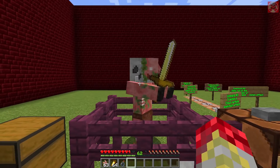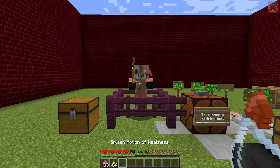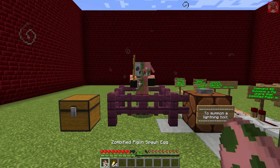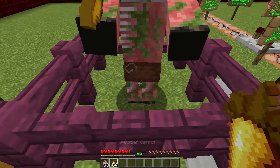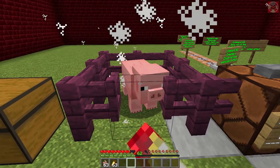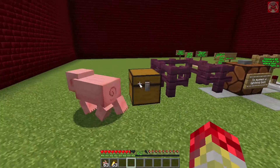This is how you're going to cure the zombified piglin right here. You need to take a splash potion of weakness like this and then just throw a golden carrot on the ground near it — and it becomes a normal pig again, just like that.